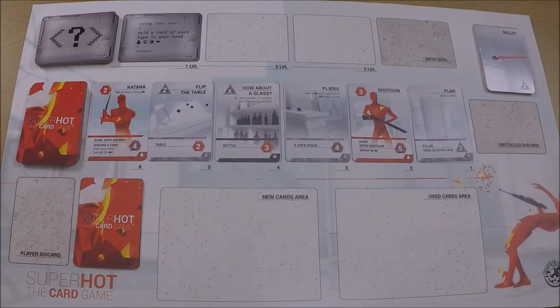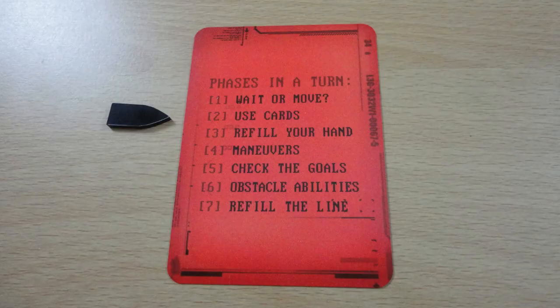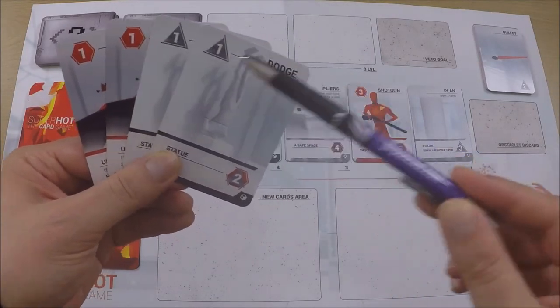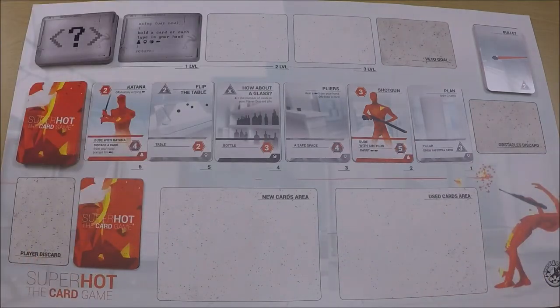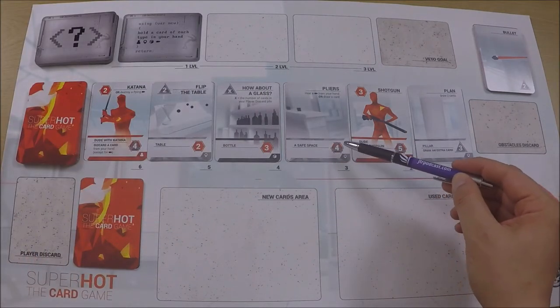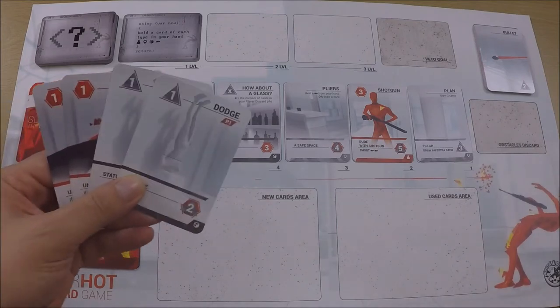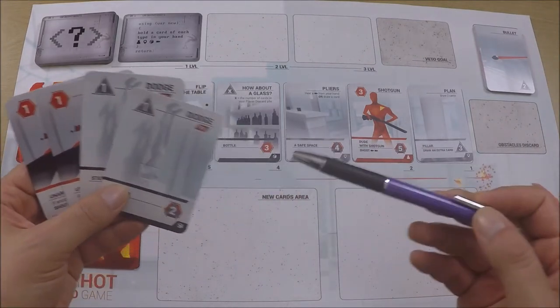I'm going to move straight away. The second phase is use cards. There are two types of currencies: the red stop symbols which are attack, and the gray triangles which are dodge. There's also a red stop symbol with a gray triangle which is both. When you're looking at cards in your hand you use the top section.